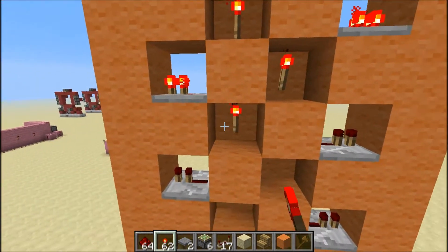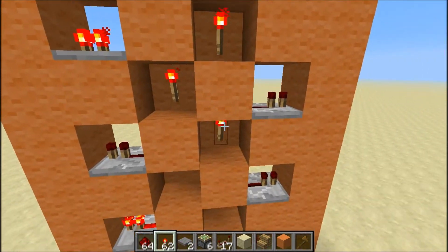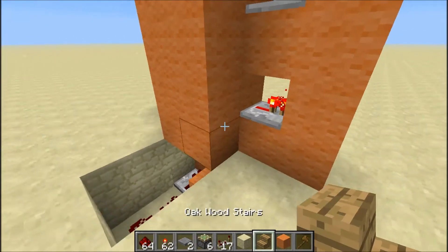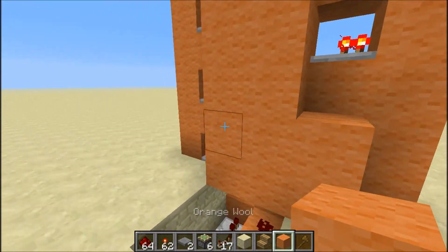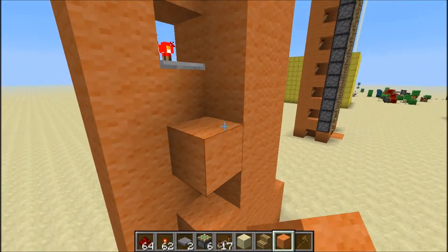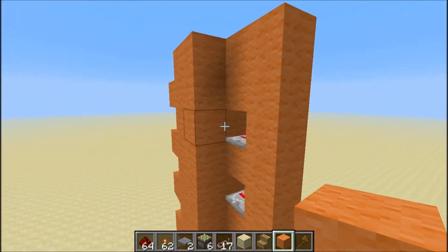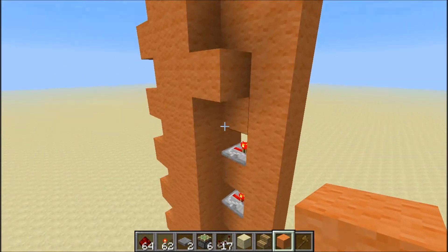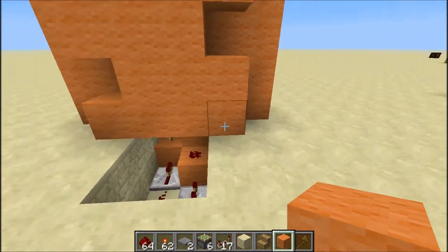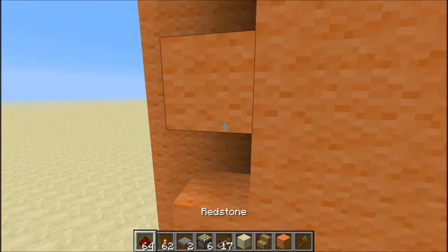Now you're gonna put torches in all of these holes in the back wall. Then put a block over all of these, covering all of these repeaters right here on the wall. Fill this in, and now you're gonna put redstone in all of these holes.